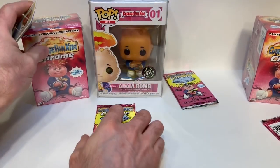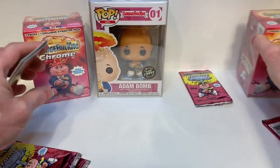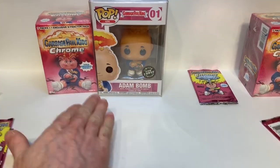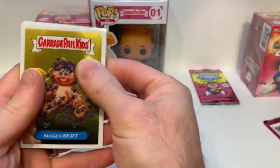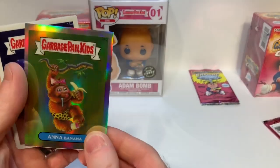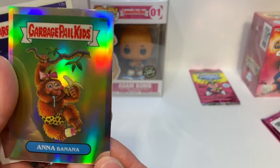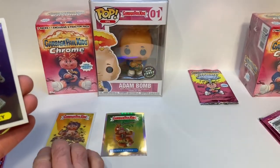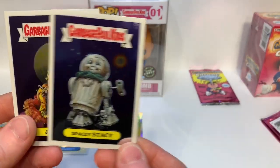Let's make room for our cards — put the wrappers over there. Let's see what we have: a regular card, looks like a refractor, and an Anna Banana. It is a refractor — we'll put the refractors next to the base cards, and we have two more base cards.